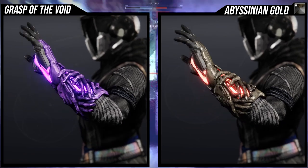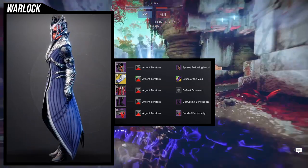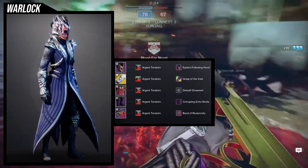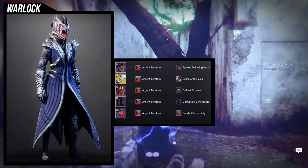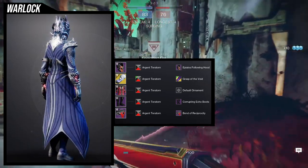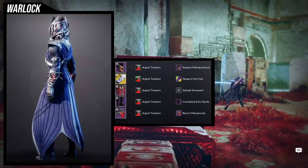I made a video for this ornament and I do go a little bit more in depth with it because I really like it a lot. For the helmet, we're using the Apilos Following hood. For the chest piece, we're using the Chasm of Yul. For the boots, we're using the Corrupting Echo boots. And for the bond, we're using the Bond of Reciprocity because of the pointiness of it. The Argent Teratorn shader — the glow specifically on the arms — looks really good with the skull. This is a hive themed set, even though the Corrupting Echo stuff is more Thorn-themed.